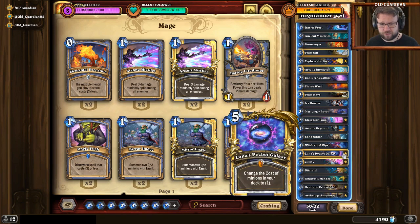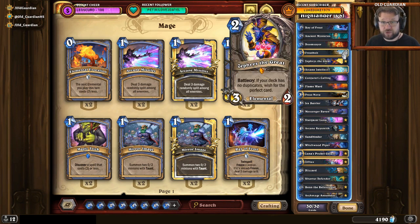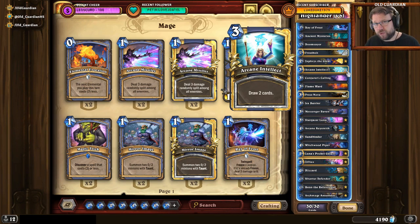Well, with one exception: Luna's Pocket Galaxy. Luna's Pocket Galaxy is by far the best performing card in this deck. You try to mulligan for it — you're really, really trying to look for this. Mulligans with this deck are typically Luna's Pocket Galaxy and Arcane Intellect. You want to get Pocket Galaxy in every matchup if at all possible, and you always want draw. Against aggro, try to keep defensive tools like Doomsayer, Frostbolt, or Zephrys the Great.